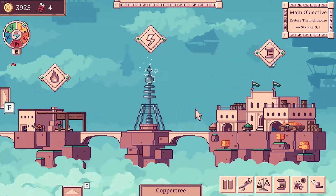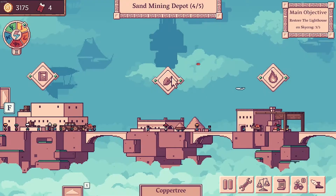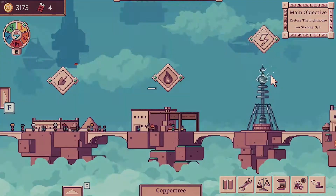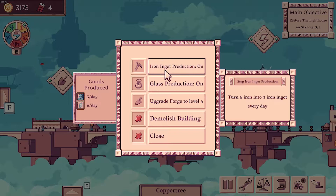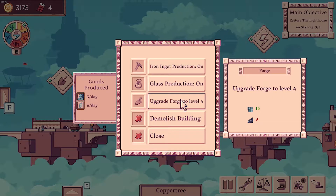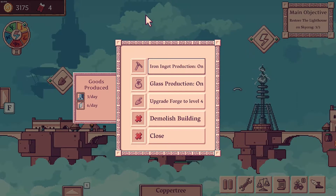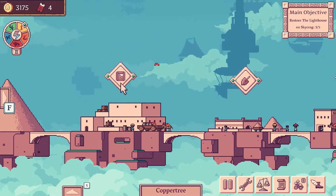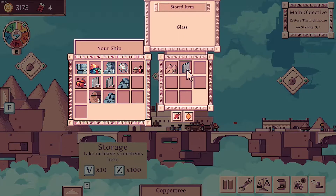Send all necessary workers there. While we're here, upgrade this for the fifth and final time. That's producing 15 a day now, and this is taking 15 sand into six glass every day. So don't upgrade this anymore because then we'll exceed production there. We do want to get some iron going here because I imagine iron is more expensive, more useful. And we'll take more glass, just in case.